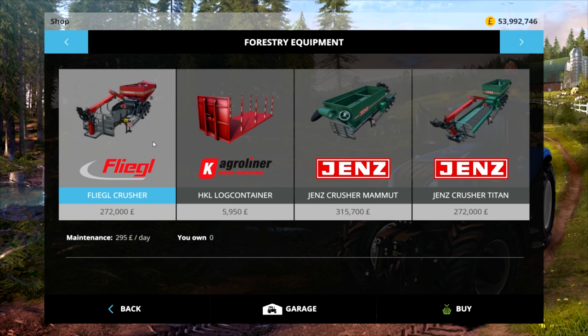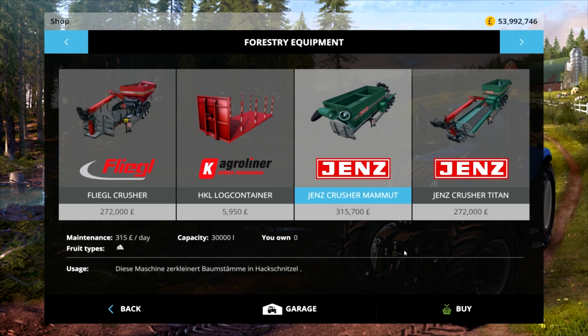Right, he's done three things. The Flegal Crusher, which has a maintenance of 295 pounds — dollars, euros, whatever — I'm going to say pounds because that's what I'm working in. A day. And it will cost you 272,000 to buy. This is the beta version, the Crusher Flegal Crusher version 1 beta, and that holds 26,000 litres and it basically chops into wood chip.